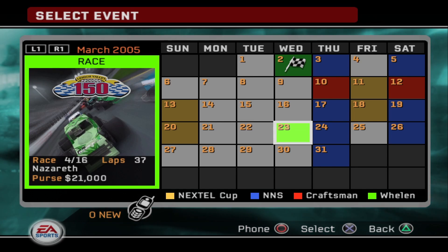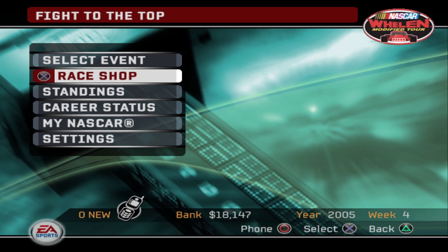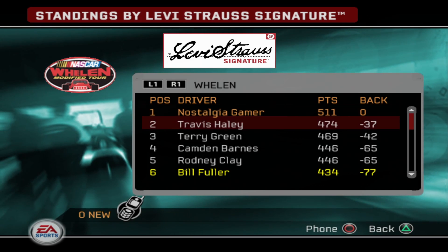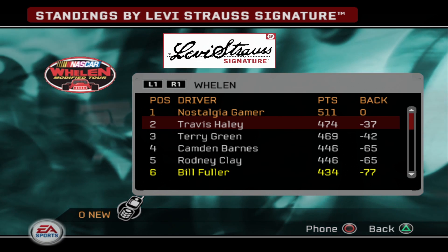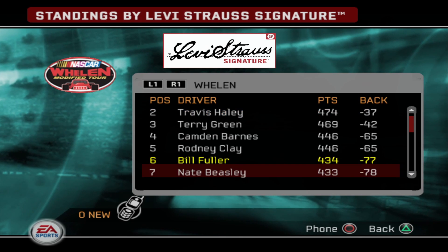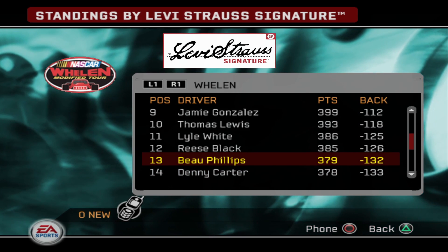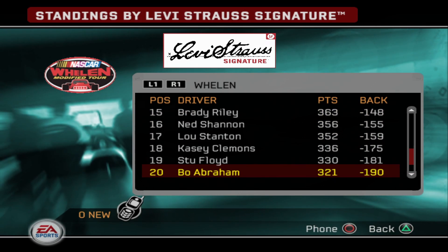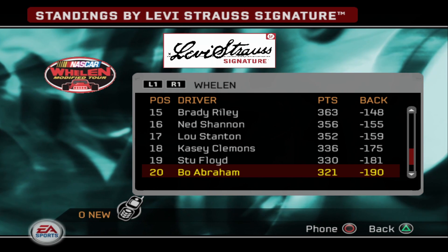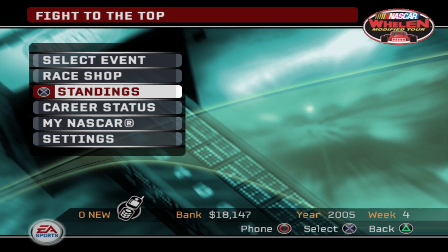The next race is going to be at Nazareth — a 37-lap race with a purse of $21,000. Let's check out the season standings before we leave for tonight. He's struggling very bad this year. With Abrams, he's currently in 20th with 321 points, 190 points behind us. So we're still leading in the championship. That's good.